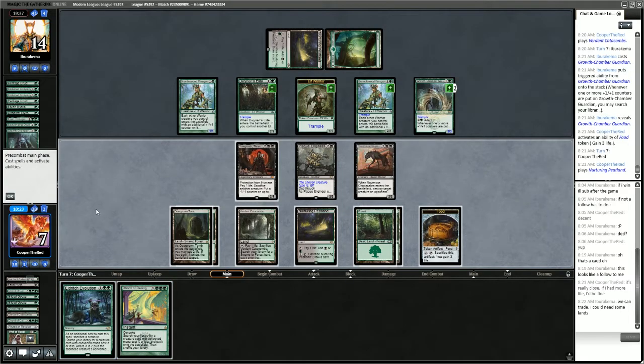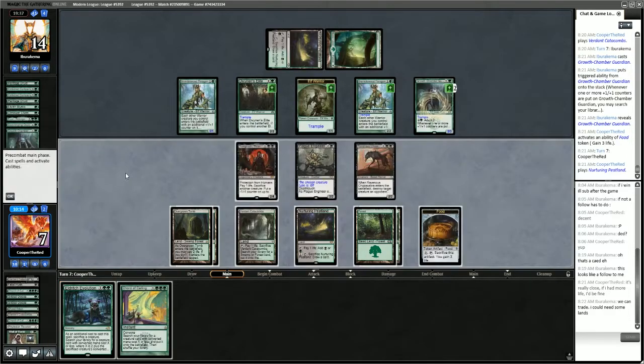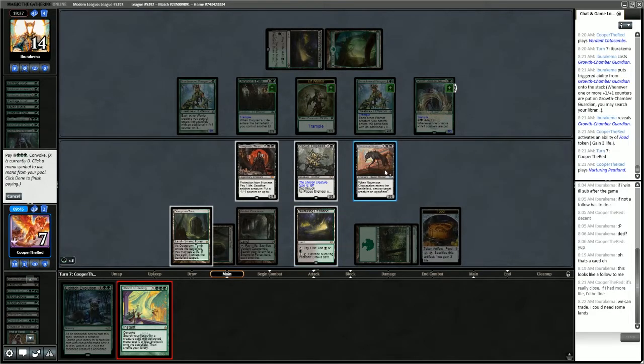I think we start with an Evolution. Court of Calling and then evolve a Young Wolf? We can use the creatures here for the convoke — 1, 2, 3, 4. Go get Young Wolf.